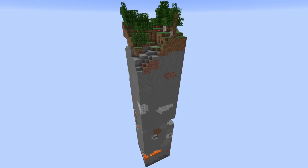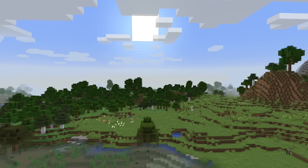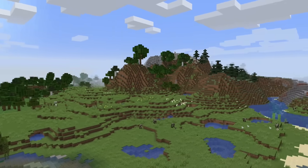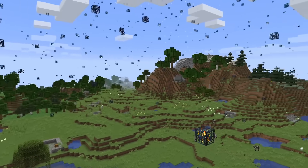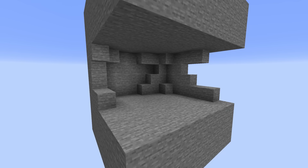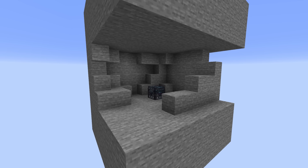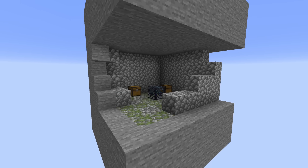In Minecraft 1.17 and below, every single chunk tries to generate dungeons in 8 pseudorandom positions determined by the chunk seed. These attempts rarely succeed, which is why Minecraft worlds look like this and not this. For an attempt to be successful, there can be no air blocks where the dungeon's floor and ceiling will go, and there must be between 1 and 5 air columns in the dungeon's future walls. If these conditions are met, the dungeon generates.